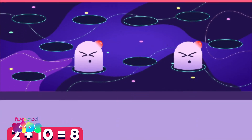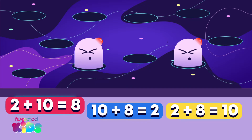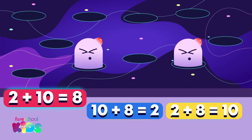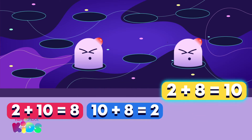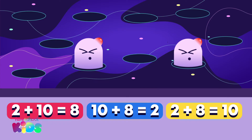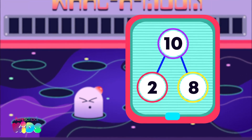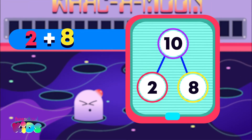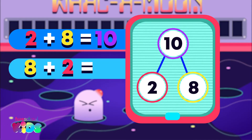Which of these shows the correct number sentence? 2 plus 10 equals 8. 10 plus 8 equals 2. Or 2 plus 8 equals 10. This one — well done! 2 plus 8 equals 10, and 8 plus 2 equals 10.